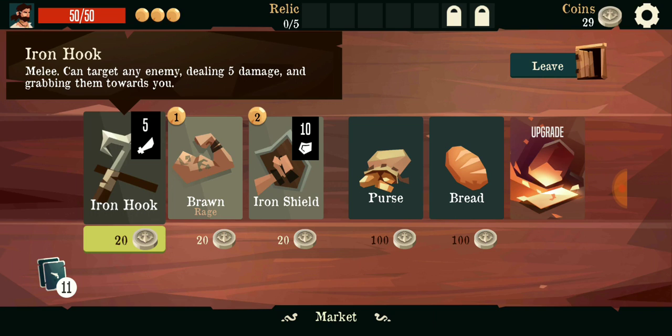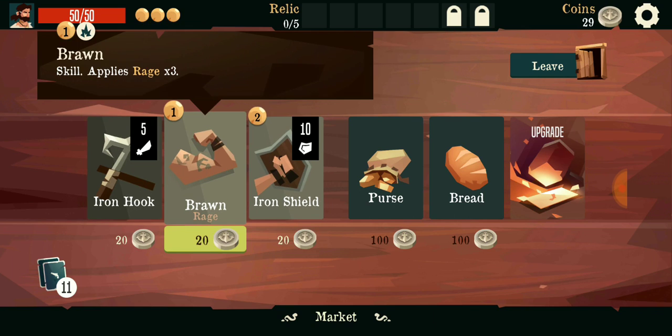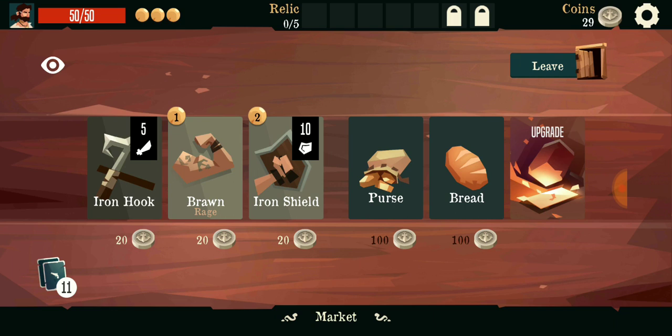On discard you could target any enemy and grab them towards you. I kind of feel like it's a little bit of Darkest Dungeon with it - that's at least what I feel. High rage - I don't know what rage is, so we'll grab it and see what happens.